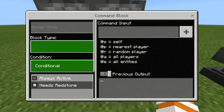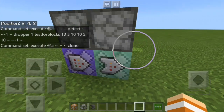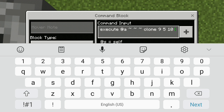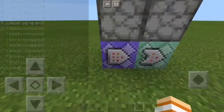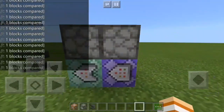For this command block, you have to put it to chain, conditional, and always active first. Then type in: execute @a tilde tilde tilde clone. After that, you have to get the coordinate for the dropper — it is 9, 5, 10. Put it in: 9, 5, 10. And again: 9, 5, 10. And tilde, tilde, minus one, tilde. What it's gonna do is clone the coordinate that you put in the command block and put it under you. That's all, that's simple.